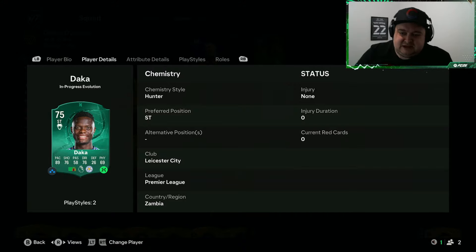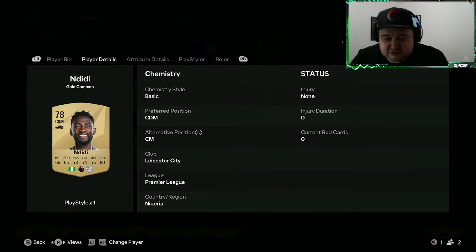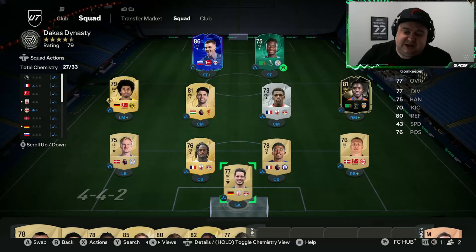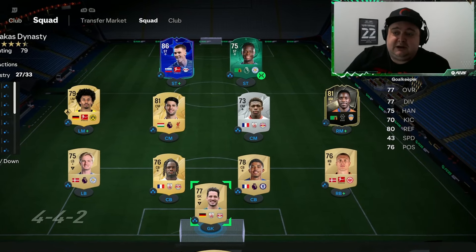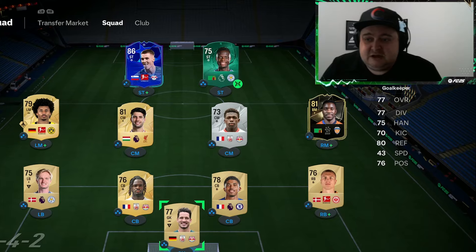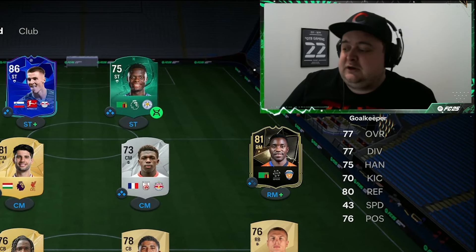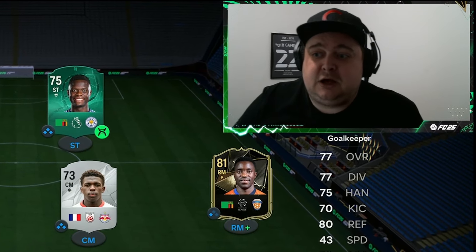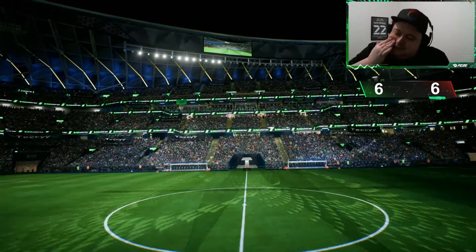We've got Gornaduaf giving chemistry to the defenders — he's also Red Bull Salzburg currently. Bosch Lawyer played for FC something in the past. Adi Amy played with Daka at Red Bull Salzburg. Up top, Patson Daka with a small evo already done. Sesco played alongside Daka at Red Bull Salzburg for two games, but it counts. We've also got Vardy, Lookman, Barnes, Madison, DDG, and James Justin — basically a full Leicester squad. Today is the first champs of the month — aiming for six wins minimum, showing the last three games here.